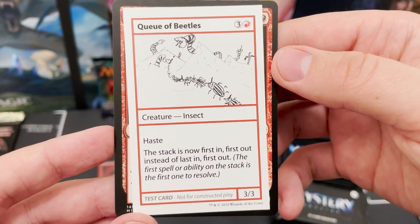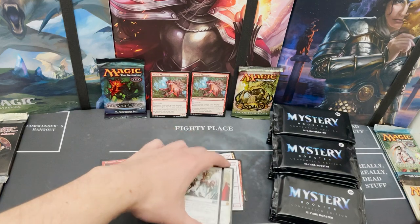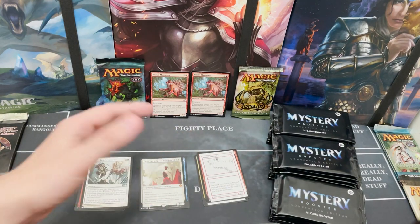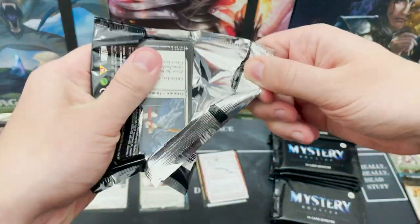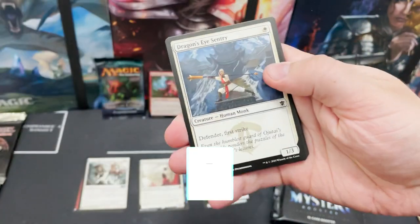Queue of Beetles — Haste, and the stack is now first-in first-out instead of last-in first-out. Really cool. If you've got a really relaxed, cool playgroup — as I do — then some of your friends may be fully up for adding these to the game just for a bit of fun.